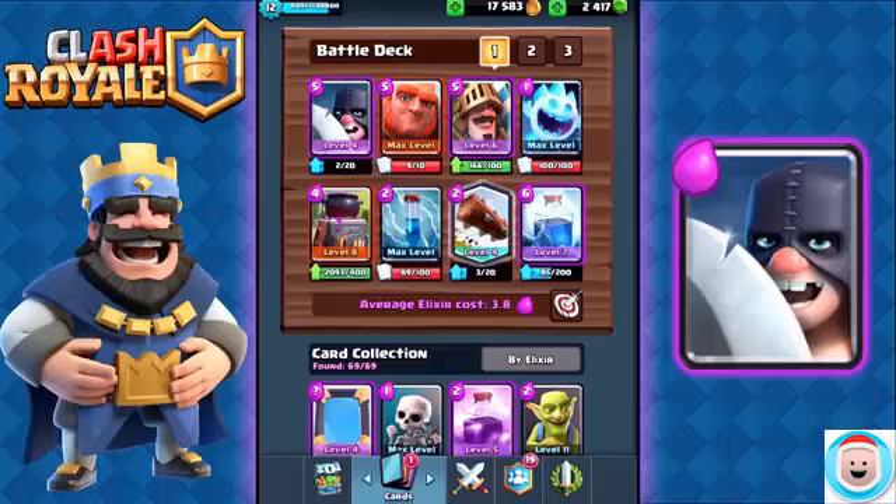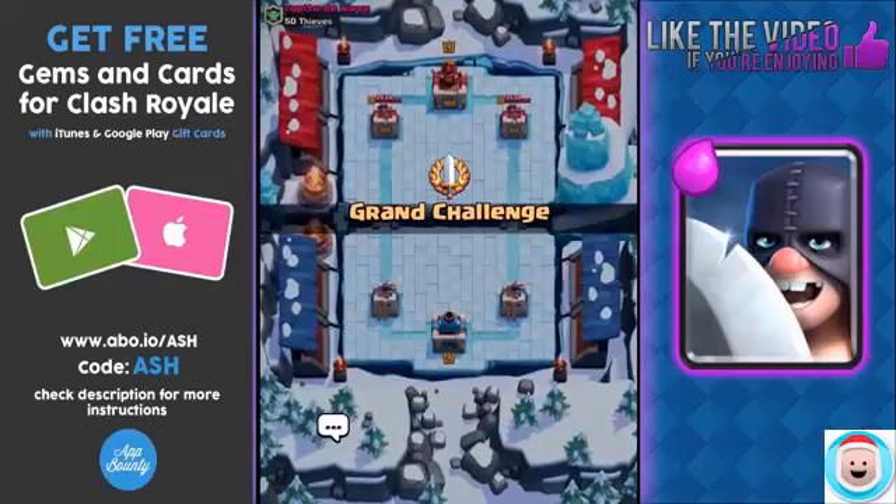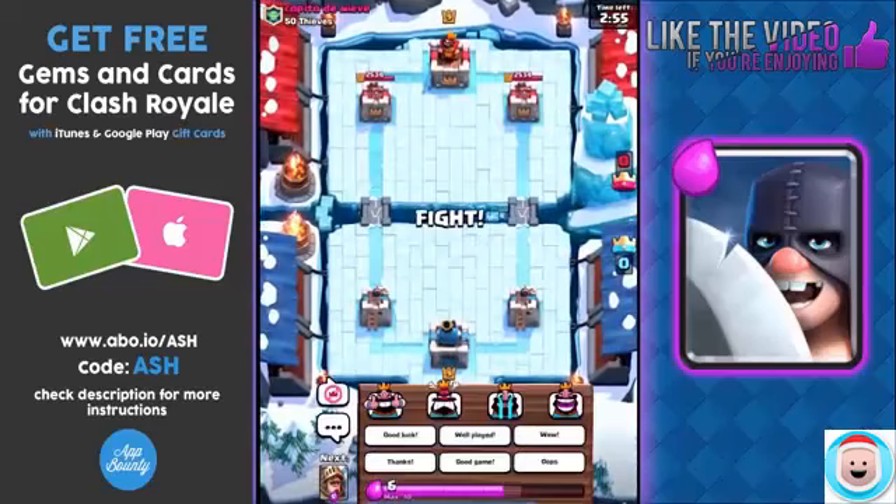So let's try out his deck in some battles. It's a really powerful beatdown deck, and what I like the most about it is the Prince, who you can use to pressure your opponent quickly by switching lanes at any time, catching your opponent off guard. So let's see, first battle against Copito de Neve.